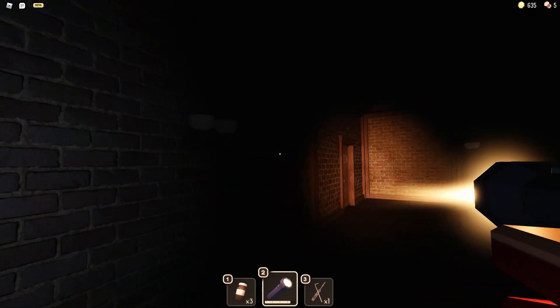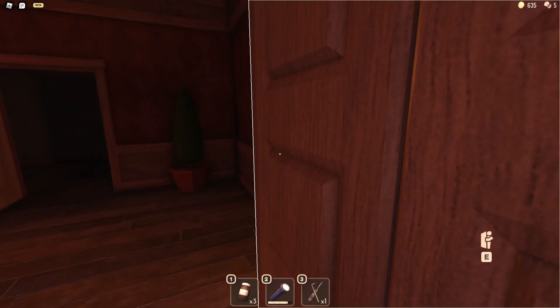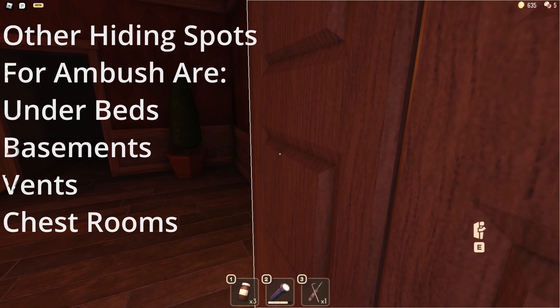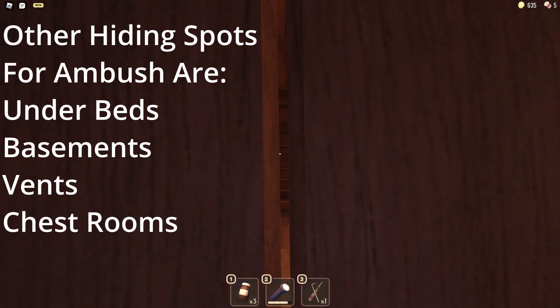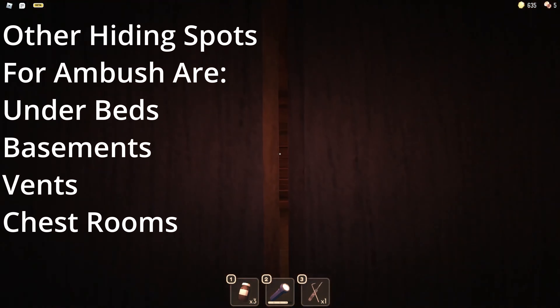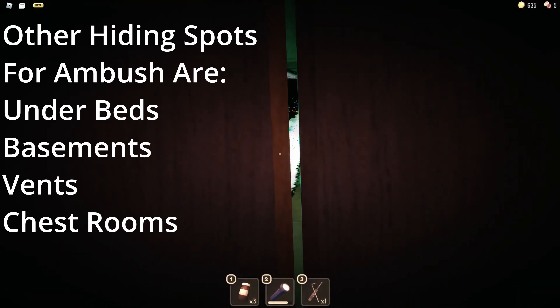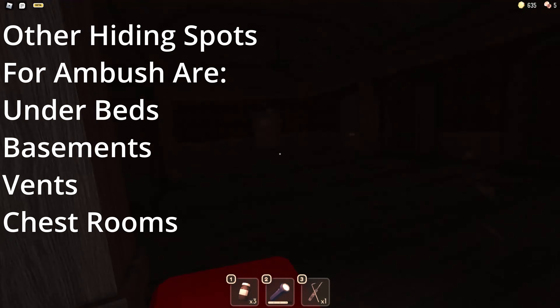To survive Ambush, what you guys want to do is look out for the lights flickering and then you will also hear a distinct sound. Once you hear that sound, you want to waste no time at all and jump inside of the wardrobe. Once inside of the wardrobe, you should see Ambush come onto your screen and then leave the room.